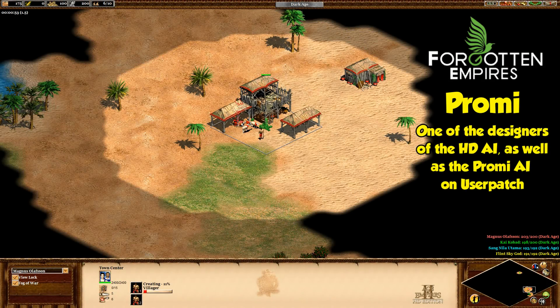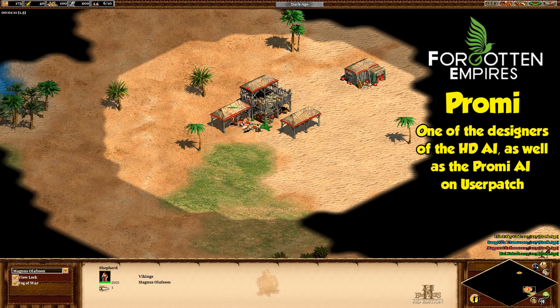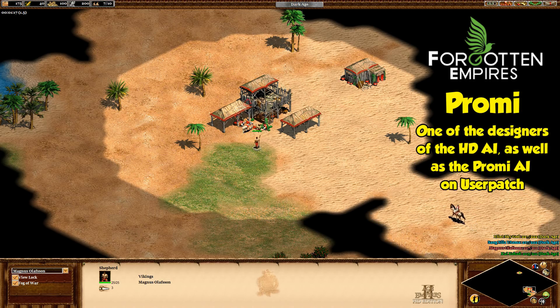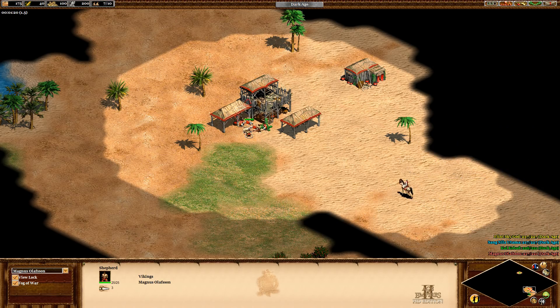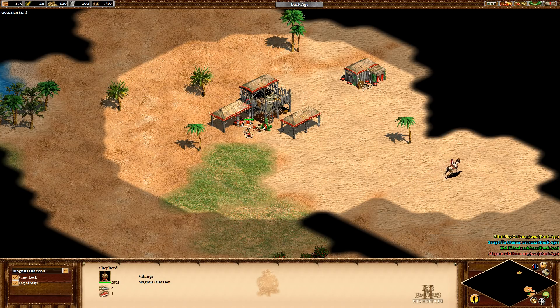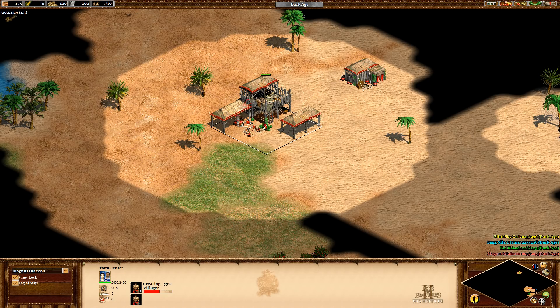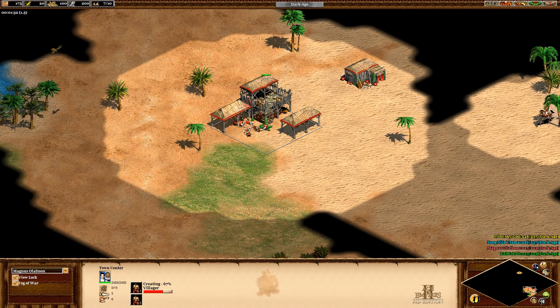Hey man, so first of all it's great to chat with you. Do you mind introducing yourself? I'm Marius Beck, better known as Promi, and I'm the AI scripter for Forgotten Empires for the Age of Empires 2 HD edition. So first of all — does the HD AI on hardest get extra resources? That's a good question, and no — it does actually never cheat for resources, not even on the hardest difficulty level. There's no way that by default the AI would do that.